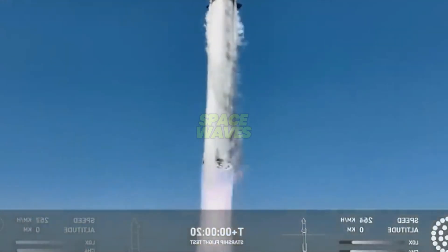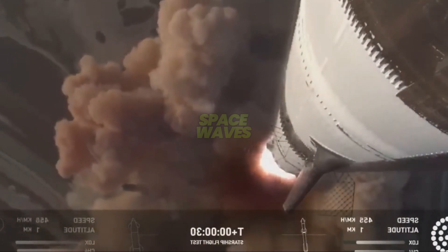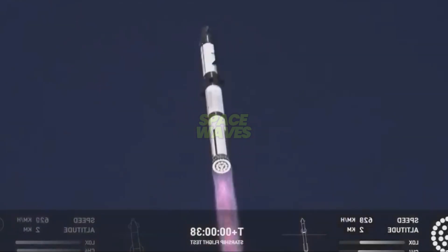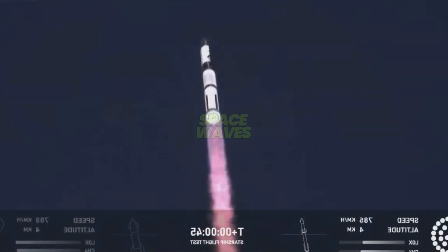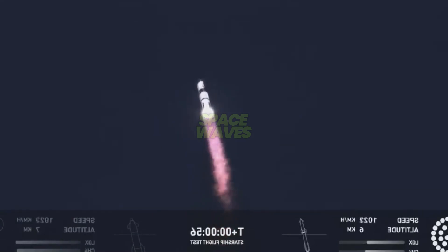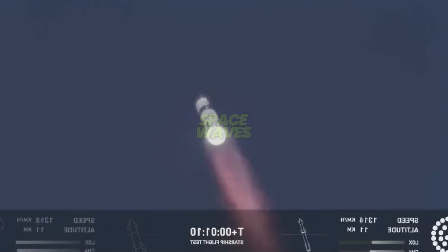We got a move on. And we're going to check that range. All right, we're a little over 40 seconds into the flight. We are seeing 33 out of 33 Raptor engines ignited. Boosters pushing us downrange over the Gulf. Next milestone coming up in just under 10 seconds is going to be max Q, that max aerodynamic pressure.